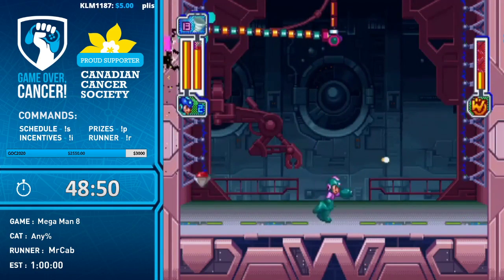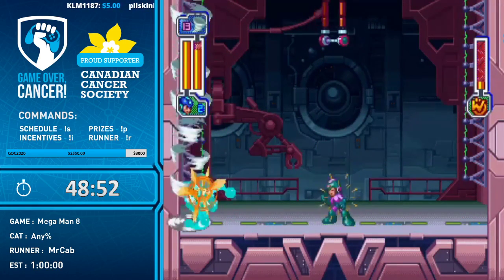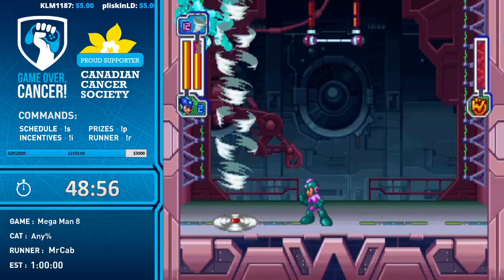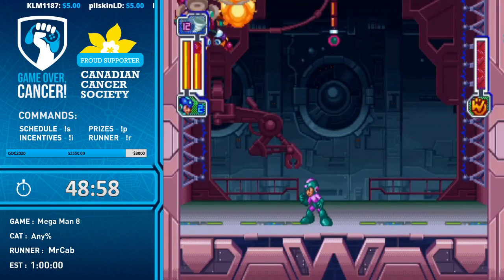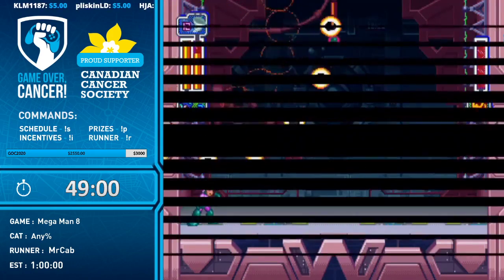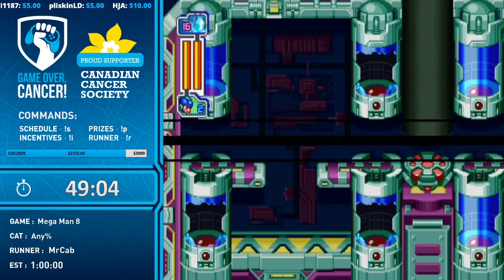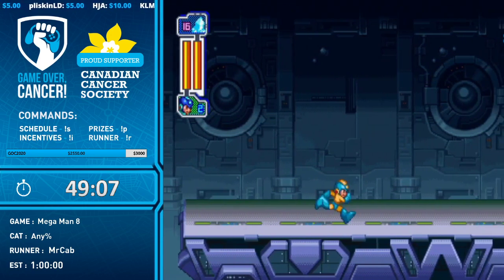The Aqua Man refight — you don't want to get that swimming animation, which takes too much time. Aqua Man can also go into a pattern like an Armored Armadillo impression, rolling around the screen — Thunder Claw is the counter. Glad we didn't see that.